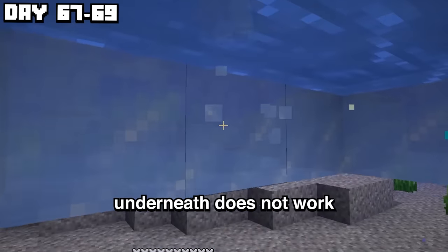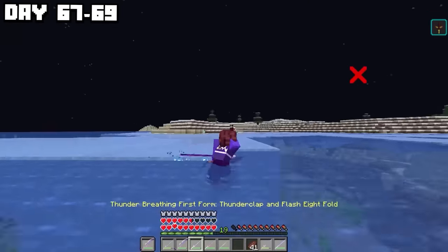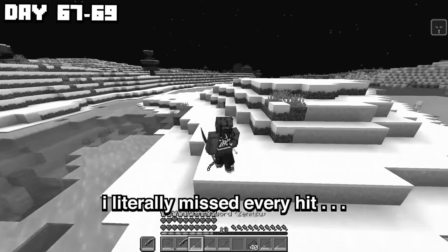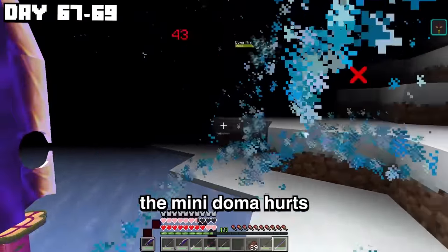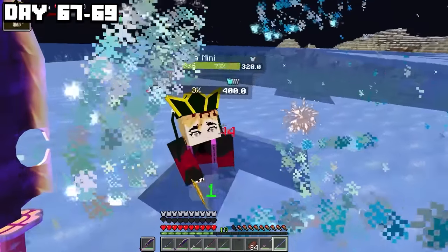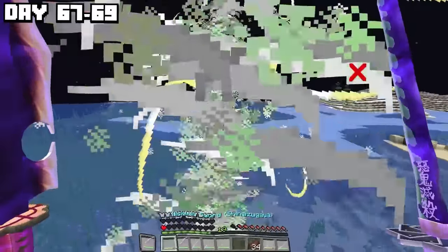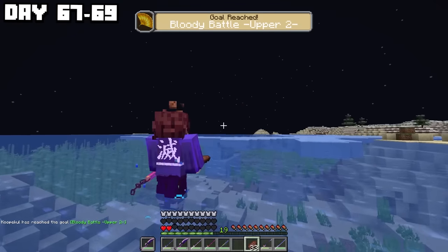Underneath does not work. He used his final move and got out of the ice himself — perfect. Thunder breathing! I'm going so quick. I literally missed every hit. I'm stuck. The mini Doma hurts. I'm going to die — not another hundred dollars! He's in his ice again. He came out and he did 19 hearts in one hit. It had taken everything I had to only just beat Upper Moon Two.